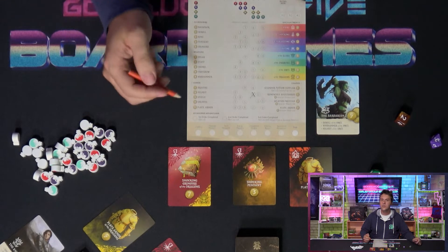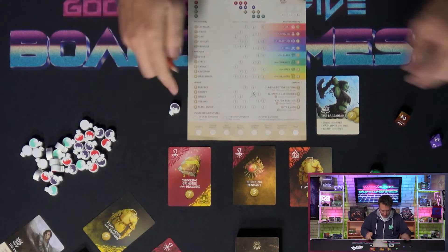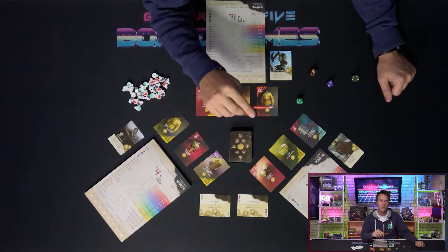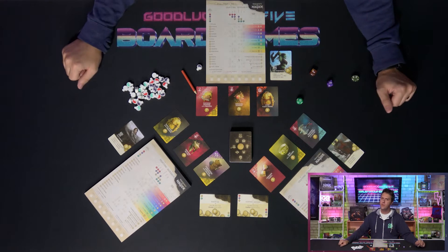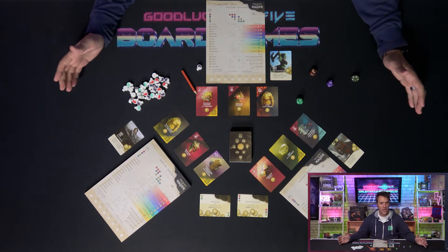If filling in a circle completes a given object or enchantment, you'll circle the name and gain a potion for your efforts, as well as the given endgame gold. Is a shopkeep not entitled to the sweat of their brow? Well, there is a lot more to it. After all, what good is a shop without orders?